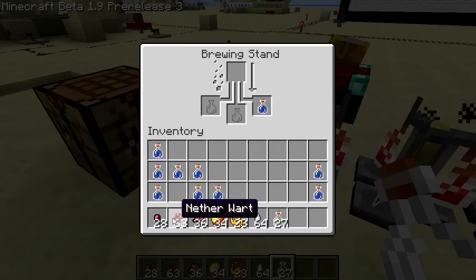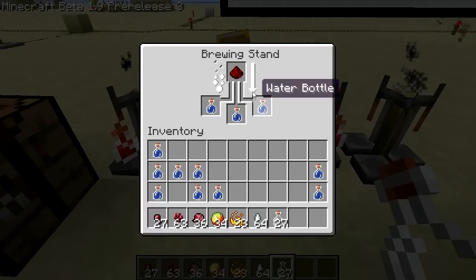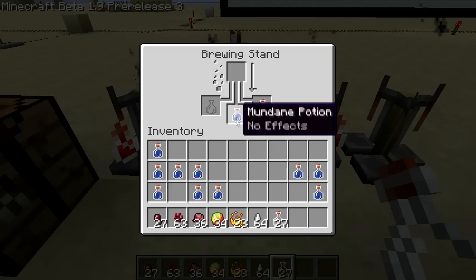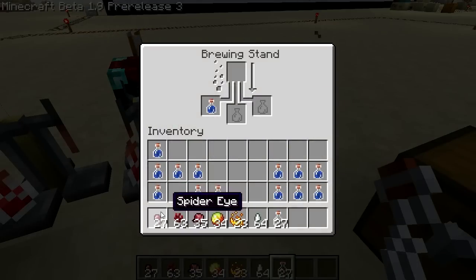We're going to take them all out and do one at a time. We'll put a spider eye in and see if that does anything. Spider eye — nothing. Fermented spider eye — okay, what do we got here? Thick potion.